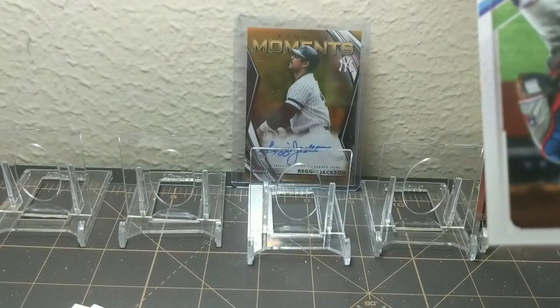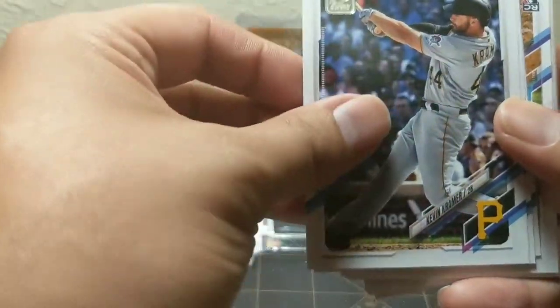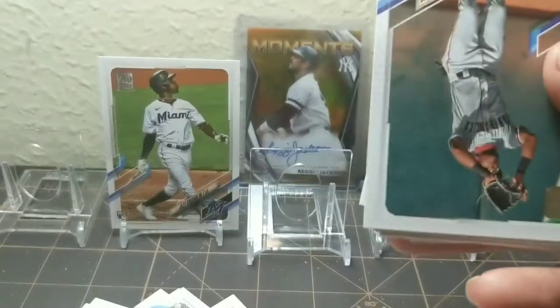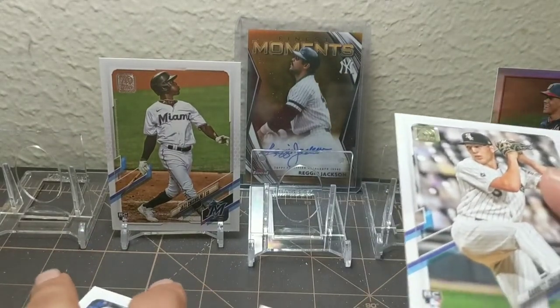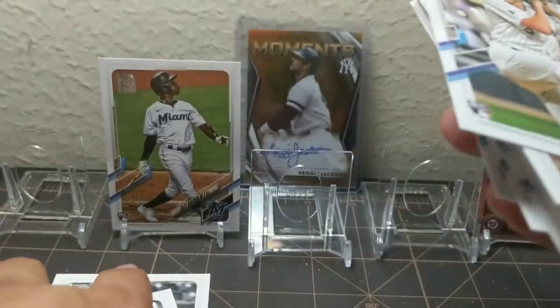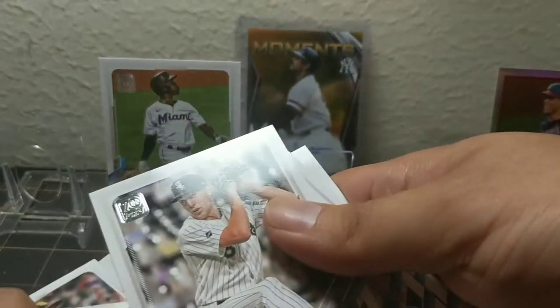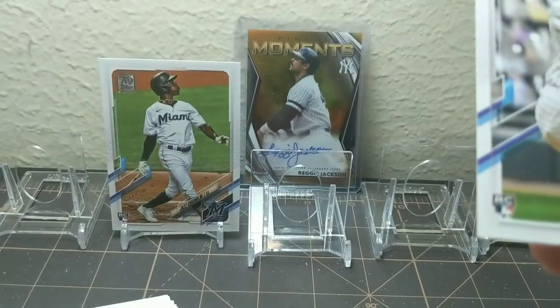Rios, there's my boy Kesti. Jonah Heim rookie. Ooh nice — Jazz Chisholm, that's a good one right there. Burnsy. Basabe. Nice Garrett Crochet — not so much collectible since he is a pitcher, but he's got some disgusting stuff. The White Sox got a good one sending him straight up from college ball to the pros. I'm going to put him in that little A-tier over here.